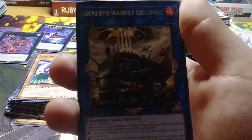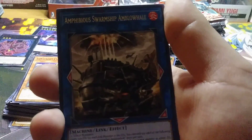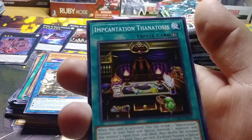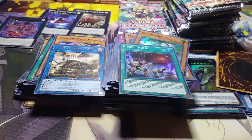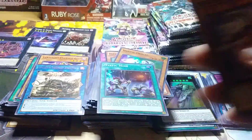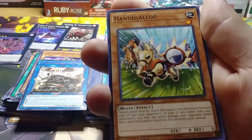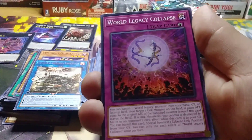For a rare we got Amphibious Swarm Ship. Ember Whale. Incantation. Thentosius. Downwrester. Eshimichi — I hope I said that right. Handy Gallop. And World Legacy Collapse.